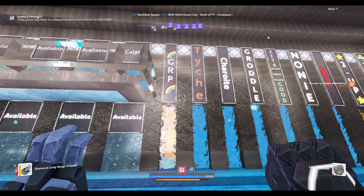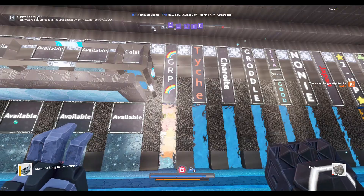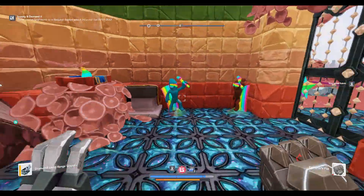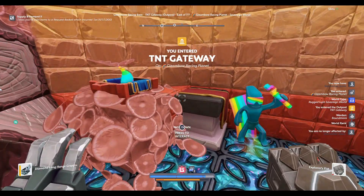Here's the portal for you on the sovereign wall of the main TNT hub at Circus. The world is accessible to the public to visit and scavenge.